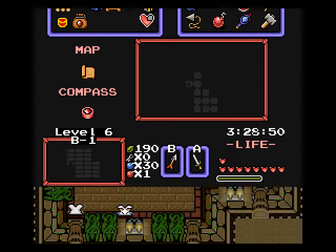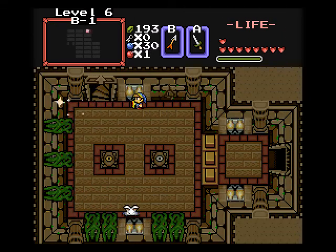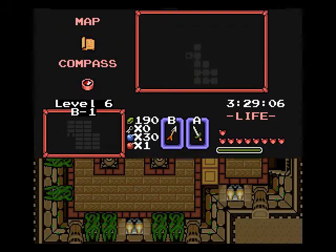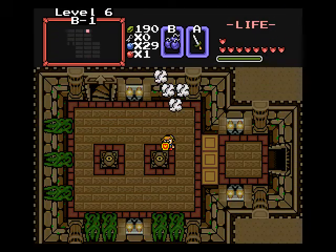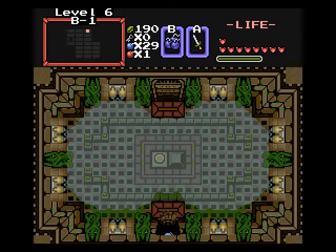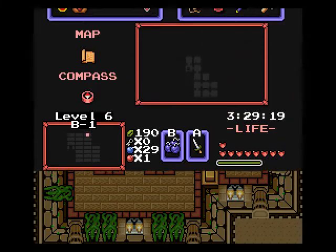Now it's time to slay some more bunnies — let's make s'mores with them. I mean, I have fire, I have the white bunnies — where are the graham crackers now? In this room you gotta hit a one-eyed cyclops statue to drop the barricade, but don't go past that yet. There's a crack in the foundation — bomb it. We'll come back later when we get the item we need to get through that room.